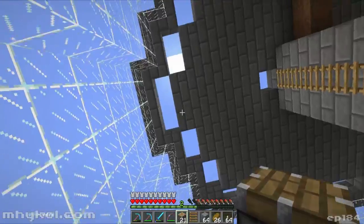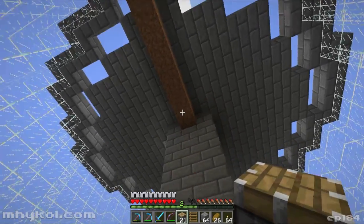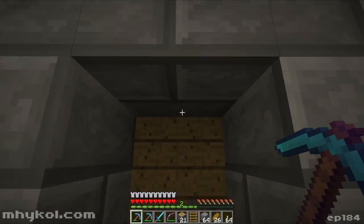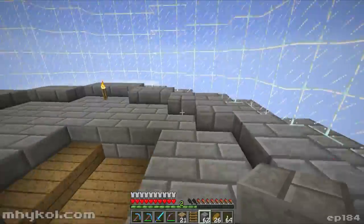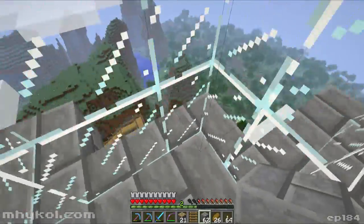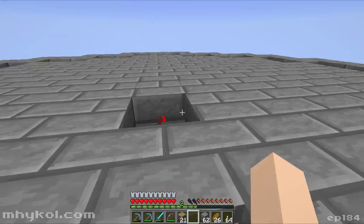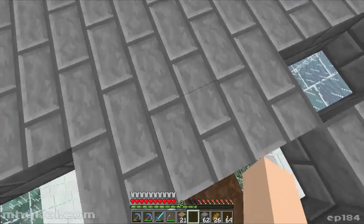I'm gonna end up making this a few layers thick and I need to get rid of that dirt yet. I've got another indicator up here too. As I started last episode, I ran that redstone all the way up here through the center. The sensor is down there in the ground, all the way down there, and the signal comes all the way up here to this redstone torch. That redstone torch — when it's on is day, when it's off it's night.